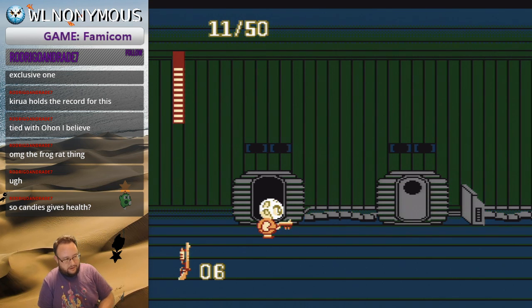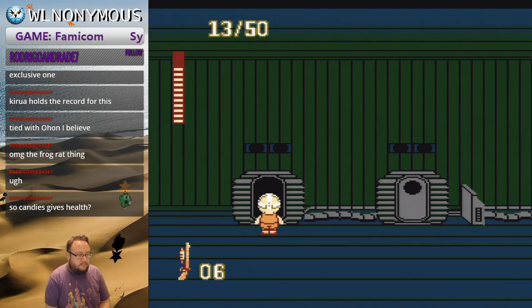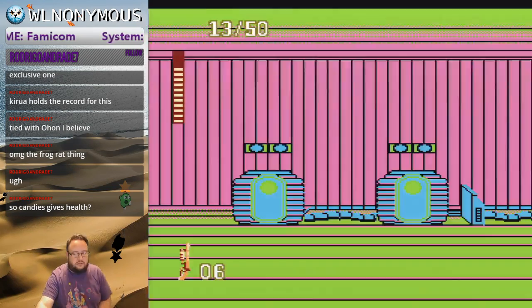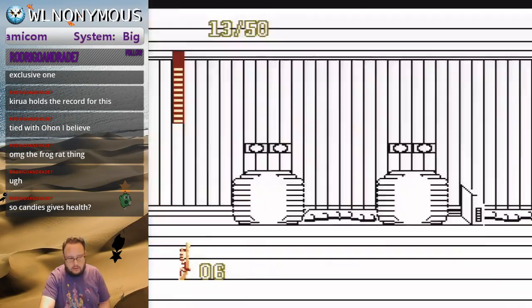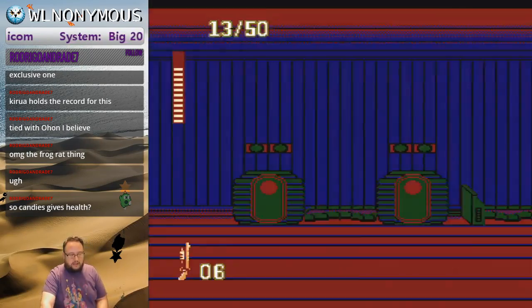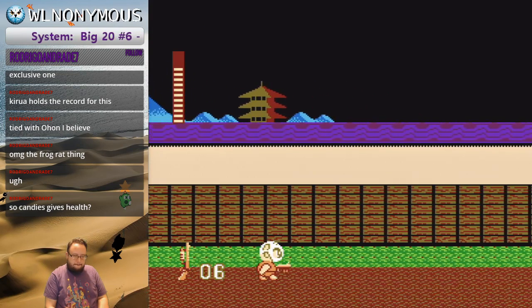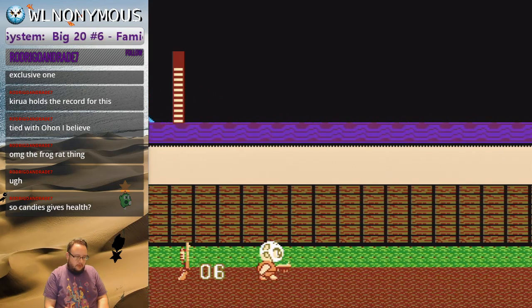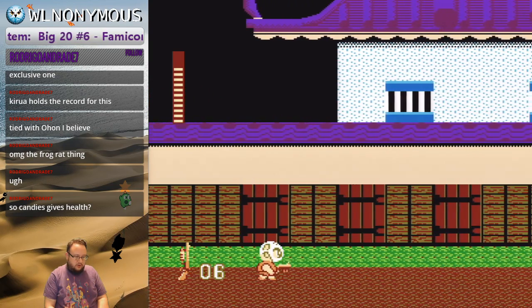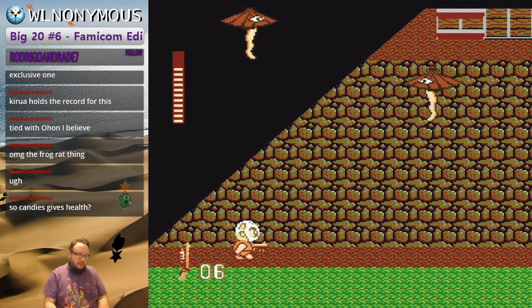There's an epilepsy warning here, so close your eyes if you're sensitive to that. Just hit up here. For the percent I think they're just doing any percent, so you probably won't be doing this part, but I'm including it just in case. You can also get to this level on the very last stage — there's a secret area within the next secret level that you can use to get back to this level.